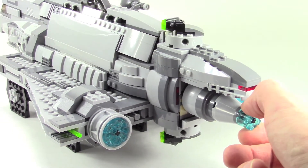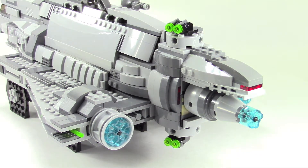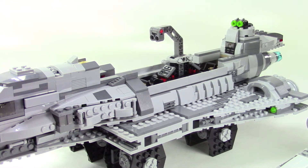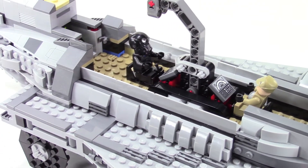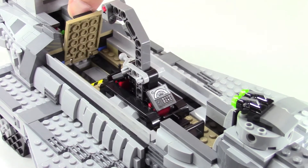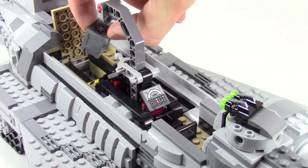The gears cause the top and bottom turrets to fire, and there are also flick fire shooters here, like little blasters. There is some space inside the ship, and to gain access you remove this whole panel. Inside there's a little control panel and a little seat for Imperial crew members on either side.